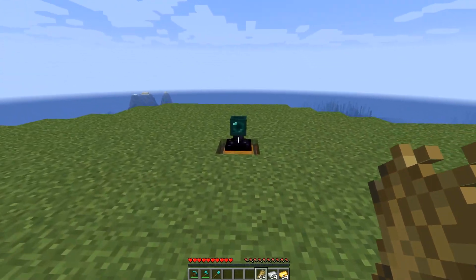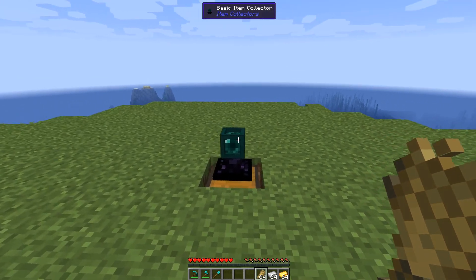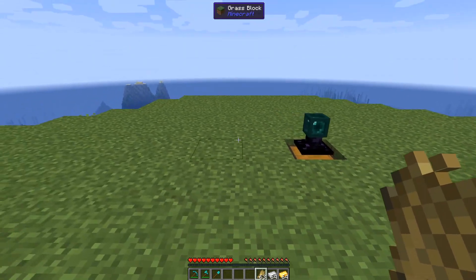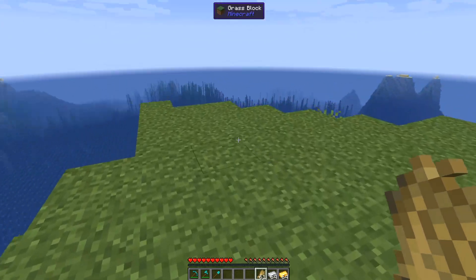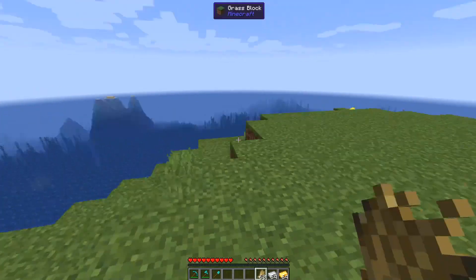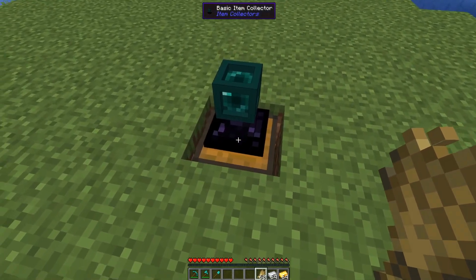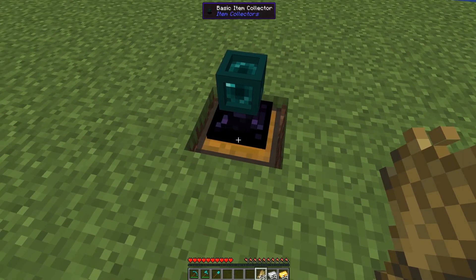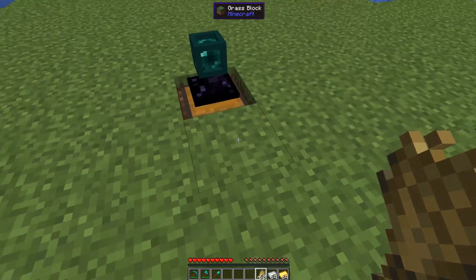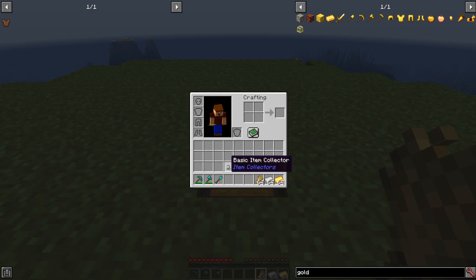This is a mod for Minecraft Forge 1.16.2 and you can check it out in the description below. Basically what it does is it picks up items that are dropped nearby, and it does have a radius as you saw with throwing down the wheat. Now there are two different types of item collectors I'm going to show you today. Obviously you need to put them on some kind of inventory, like I have them on a chest right now, and it'll just pick up whatever the basic item collector wants to pick up.